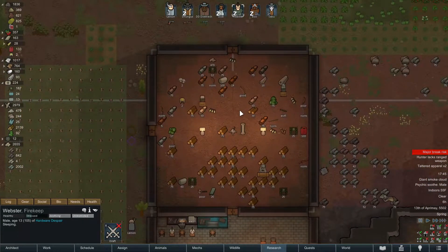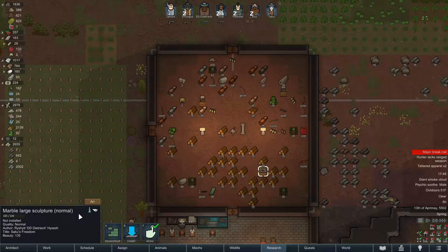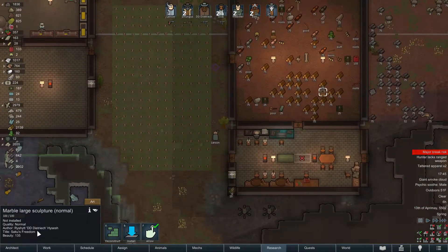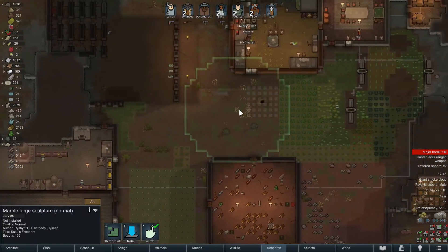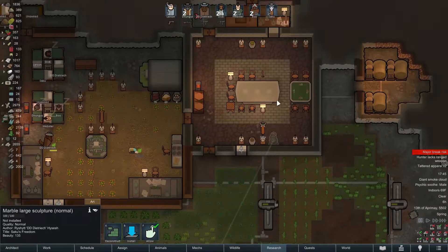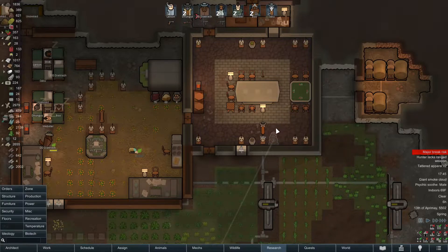I need to look at weapons here. We've picked up a poor charge lance - I'll probably end up selling that. Oh, we got a sculpture already, nice! Good job, this is from our good pal DD Dietrich. Let's slap this down. I think this room is still not quite up to where I'd like it to be - right now it says awful, it's because it's covered in dirt.